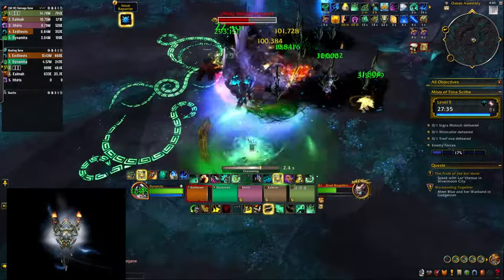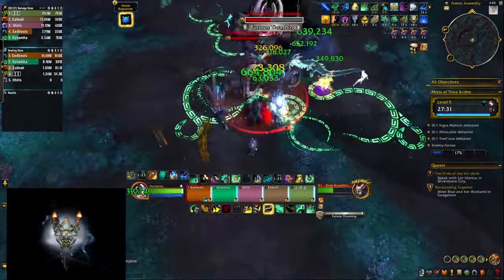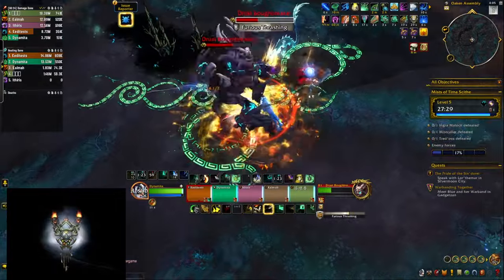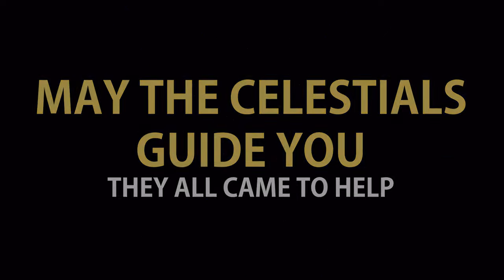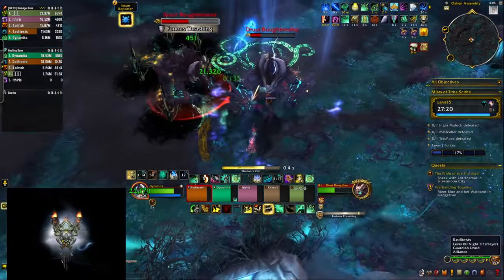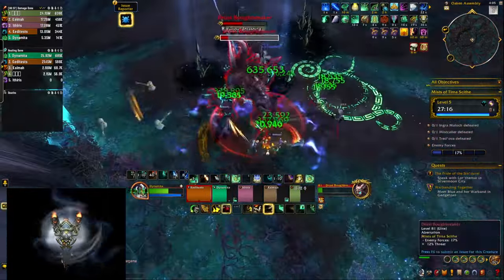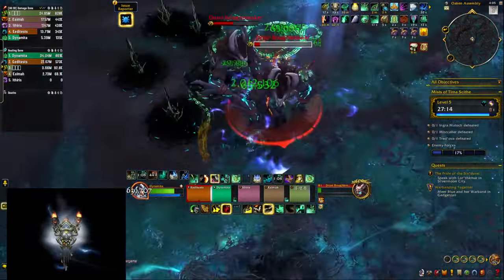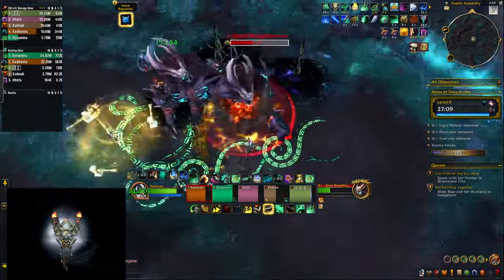All of this is going to shuffle the talent points in the Mistweaver tree a little bit, which is not necessarily a bad thing. Some of the Hero talents are actually quite boring — for example increasing the duration of your Refreshing Jade Wind — but there are 4 that are actually pretty cool. All of them call one of the 4 Celestials to come and help you in some way.